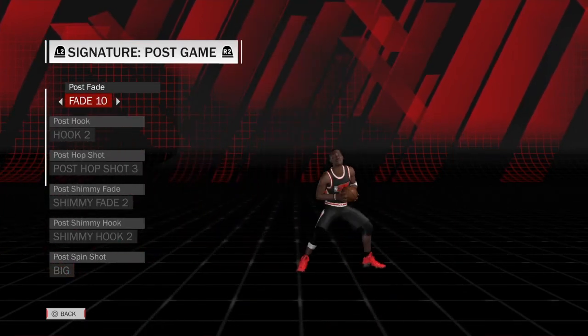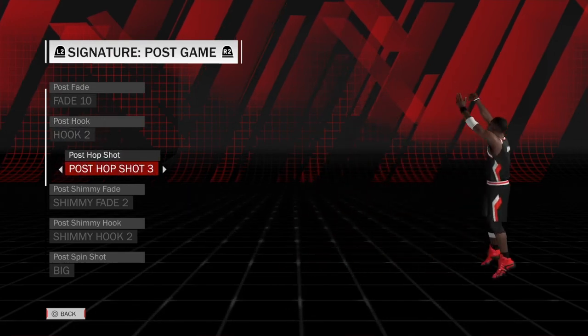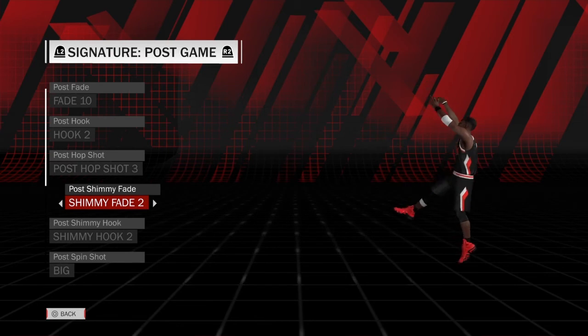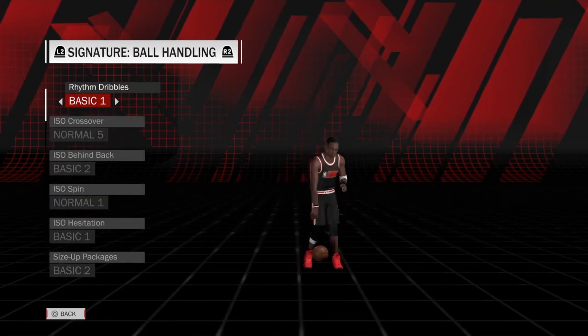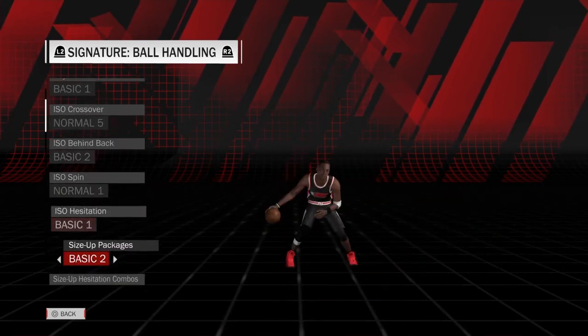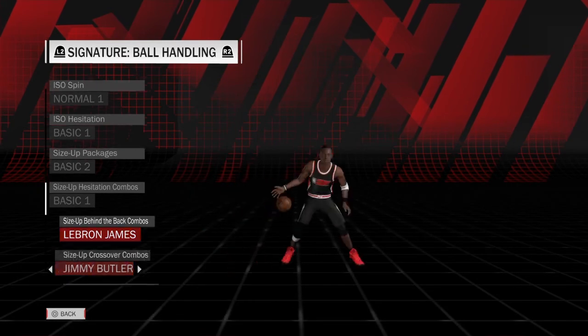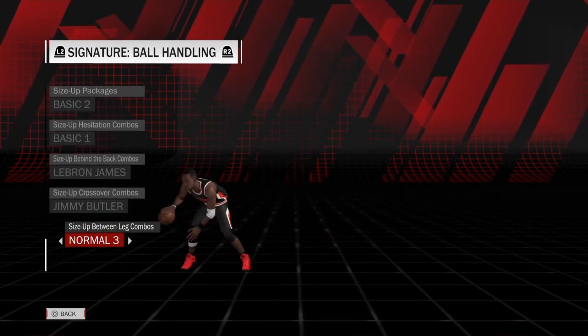Post fade 10, post hook 2, post hop shot 3, shimmy fade 2, shimmy hook 2, and a big spin shot. Basic one, normal five, basic two, normal one, basic one, basic two, basic one. LeBron James, Jimmy G Buckets, and a normal three.